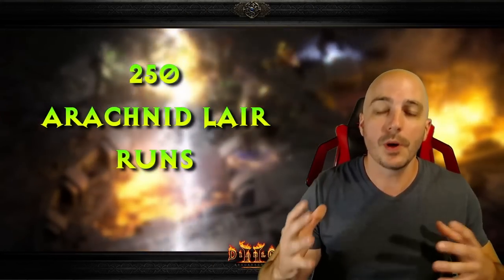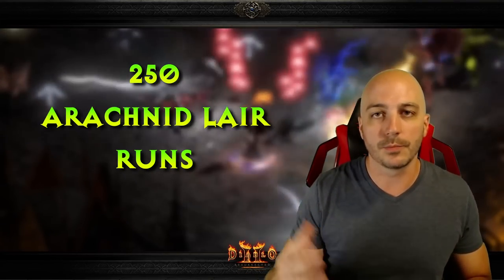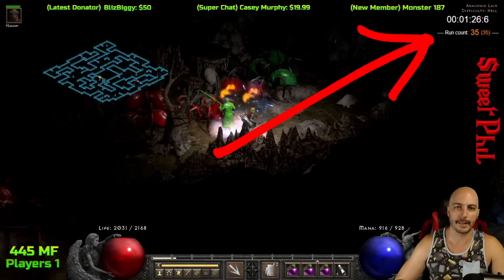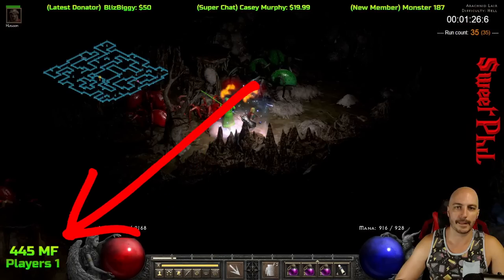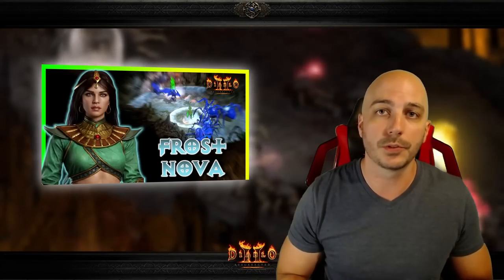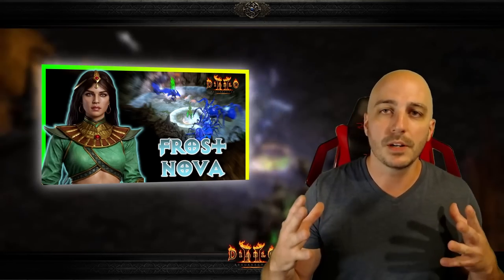Yo, what is going on - my name is Sweet Phil and today I'm showing you the best drops from my 250 Erect Layer runs. My chat when I was live streaming begged me to do this area because it's right next to the Spider Force waypoint, so you can run it super efficiently and super quick. I went ahead and did the 250 runs. I did these with my frost nova sorceress - kind of an interesting build, not the meta, but it works pretty good in this particular area because there aren't really any cold immunes.